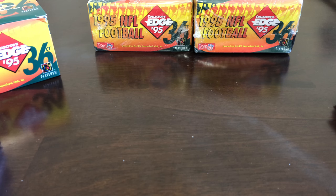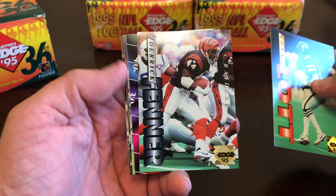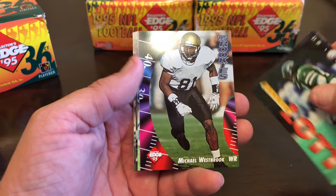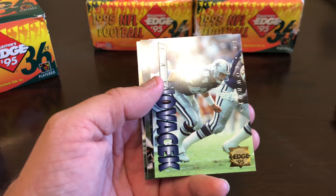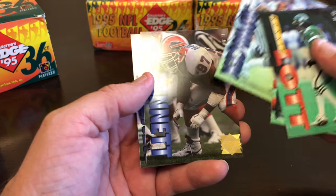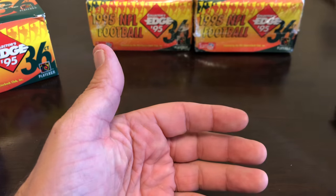This is the last pack. Ronnie Lott, Derrick Fenner, Michael Westbrook, 95 rookies, Jay Novacek, Cornelius Bennett, and Herschel Walker.